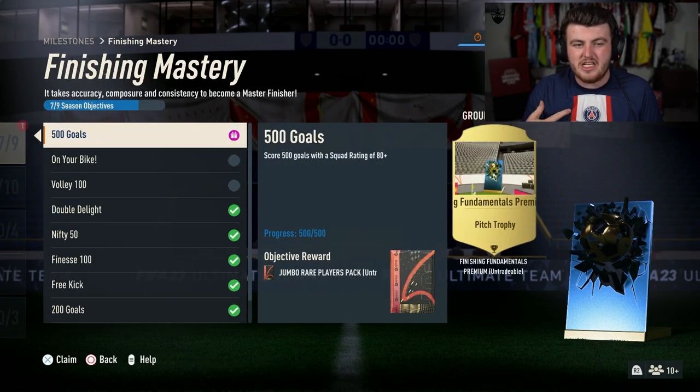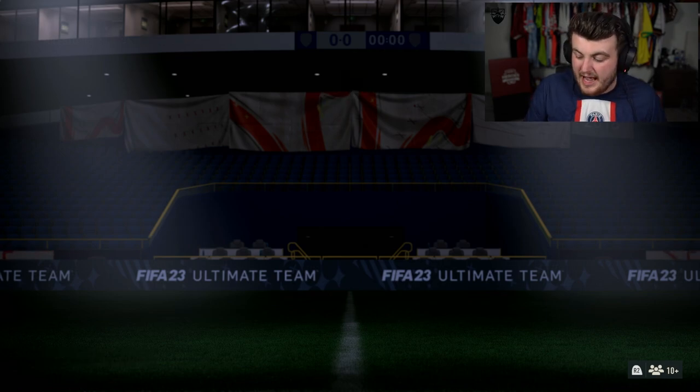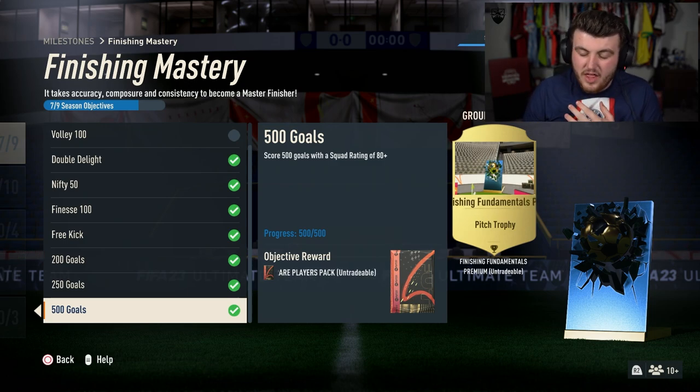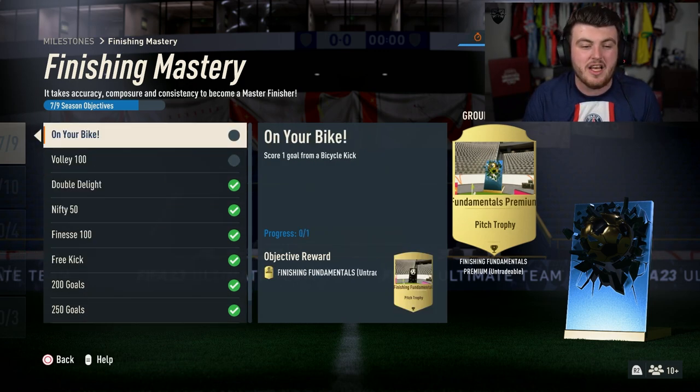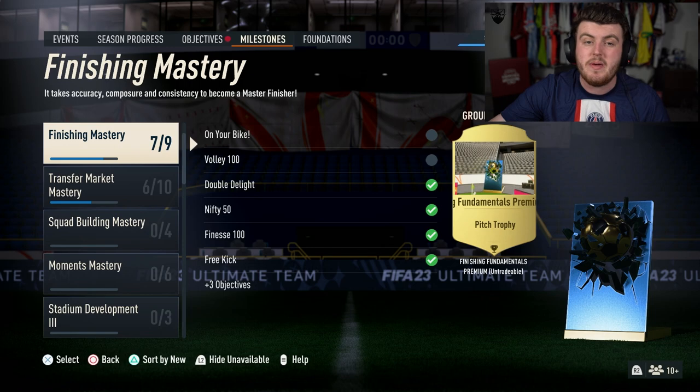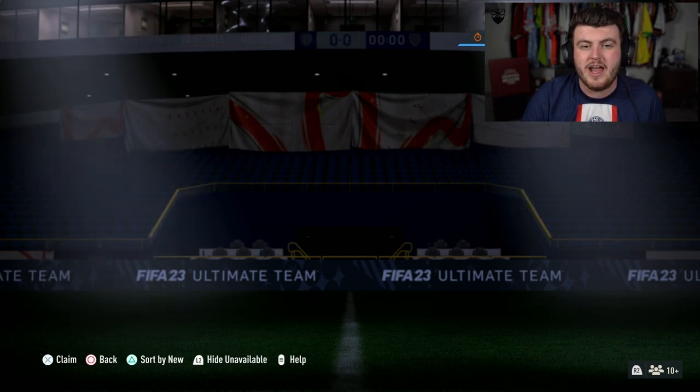Now the boring bit: averaging about 40 goals per game in beginner squad battles, it's about 13 full games which, if you average 15 minutes per game, is about three hours and 15 minutes to three and a half hours. That sounds like a lot, but I guarantee a lot of you guys have already scored a bunch of goals in div rivals or squad battles. So you might already have 50, 100, maybe more goals or assists to get yourself some free 100k packs.